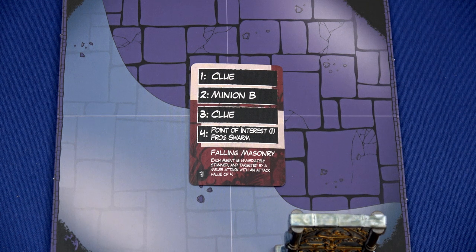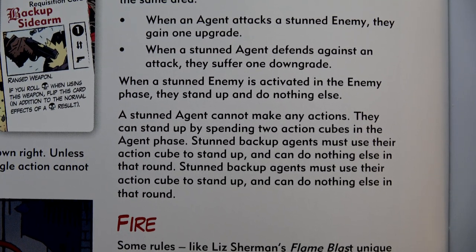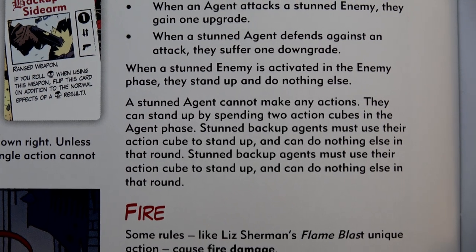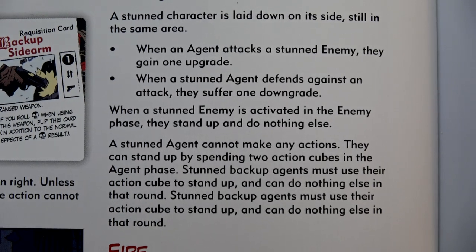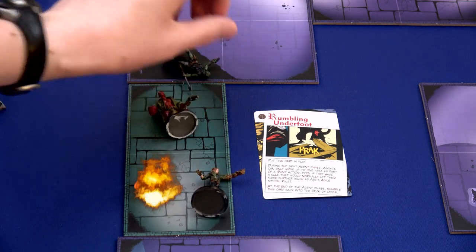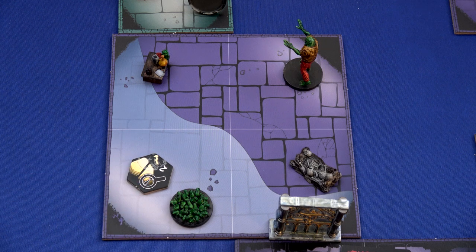Falling Masonry - each agent is immediately stunned and targeted by a melee attack with an attack value of four. A stunned agent cannot make any actions and must spend two action cubes to stand up. That means Hellboy won't even be able to stand up because he only has two action cubes left and one has to be used for fighting. Liz won't be able to stand up either. When a stunned agent defends against an attack, they suffer one downgrade. Opening that door knocks all of us over.